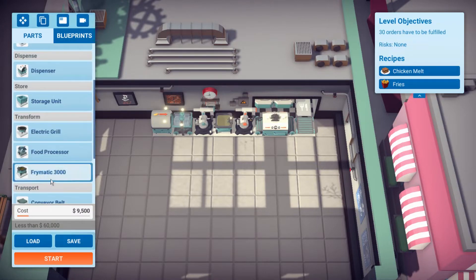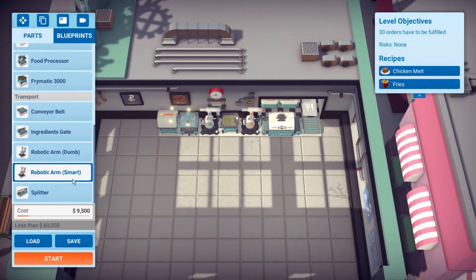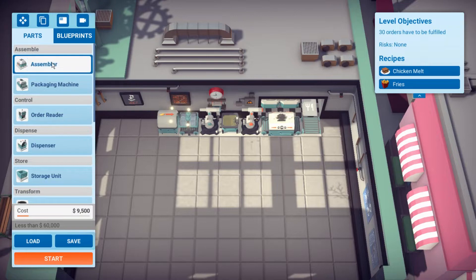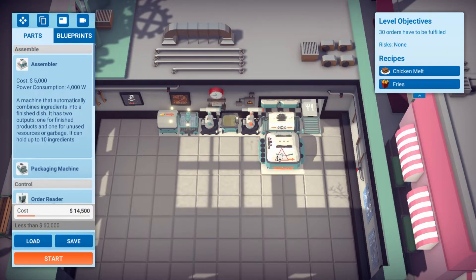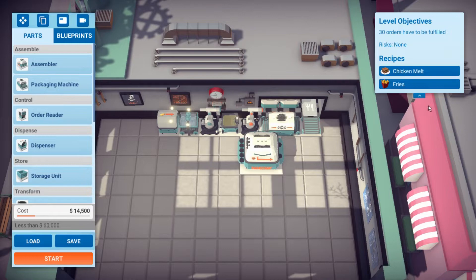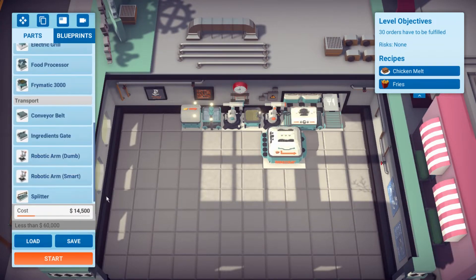I could technically use the storage unit or the gate and stuff — it's all new stuff, not sure why we necessarily have it. But let's take a look at this — two bread, cook it up. It's not hard to do something like that. The only thing we need two of is bread, so we'll need two grills, or just use the grill differently, or even a third grill. I could do the bread on a single grill and the chicken on its own grill. I'm a little worried about power — that's the biggest thing. I'm assuming we're going to have to make things ahead of time, which is probably why they give us the storage unit.